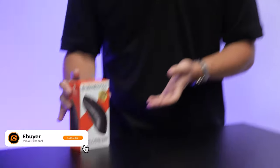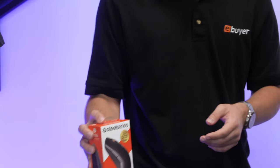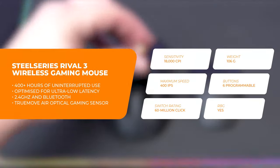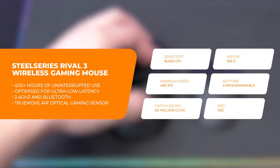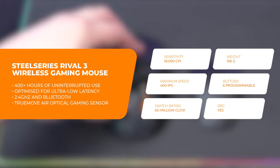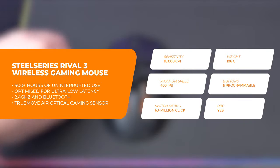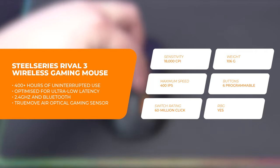Hi, I'm James. And I'm Adam. In this eBuyah video, we're going to be taking a look at the SteelSeries Rival 3 Wireless Gaming Mouse. With a battery rated over 400 hours, it'll never drop out mid-game. Plus, with dual wireless connectivity modes that include both a super low latency 2.4 GHz band and a universal Bluetooth standard, it really does cover you off well.